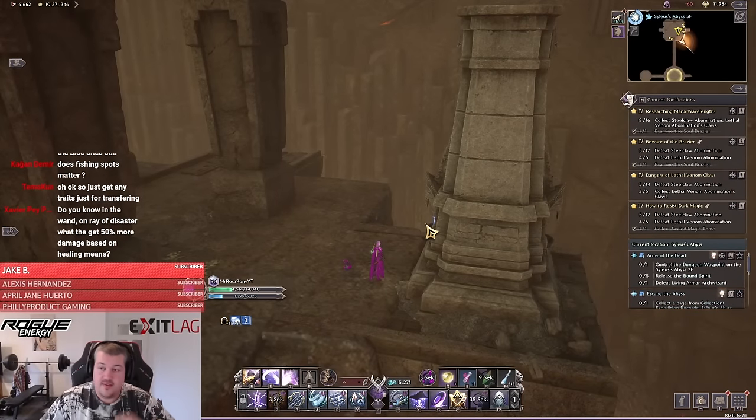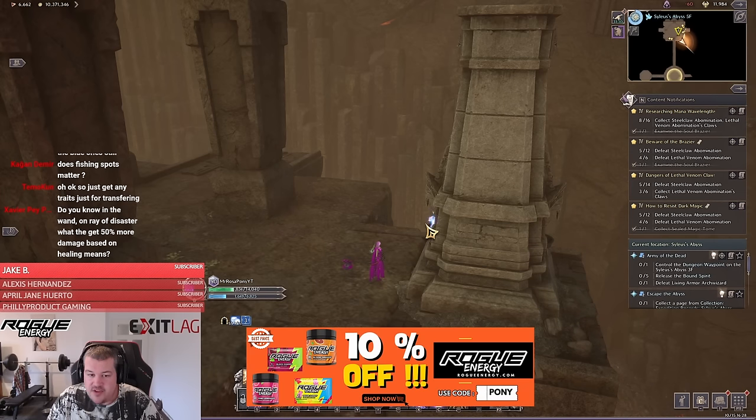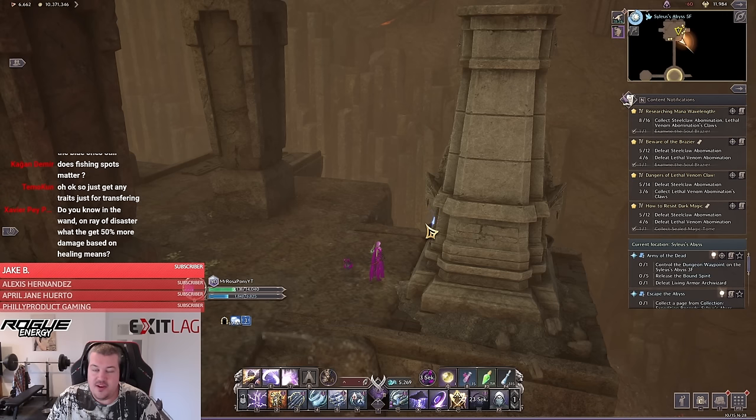And this is it — this is how you farm the Silas Abyss floor five and six contracts the fastest way for the best value. If you still have any other questions, just let me know in the comments. As always, I will try to answer everything in less than 24 hours.